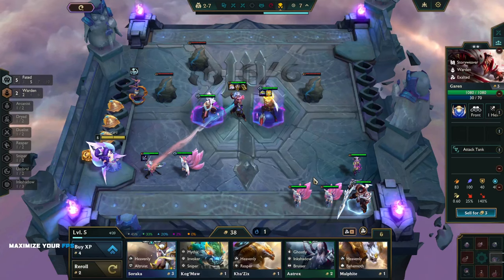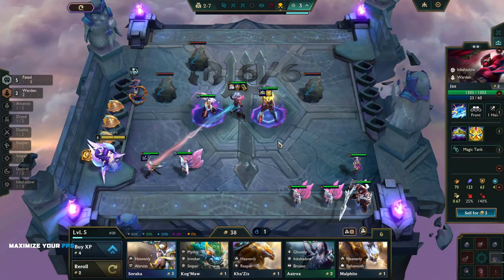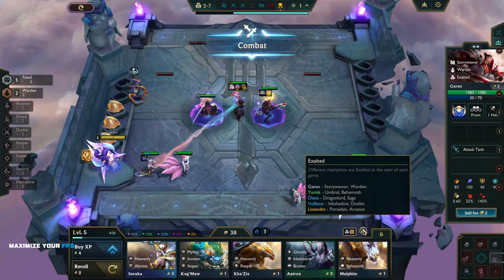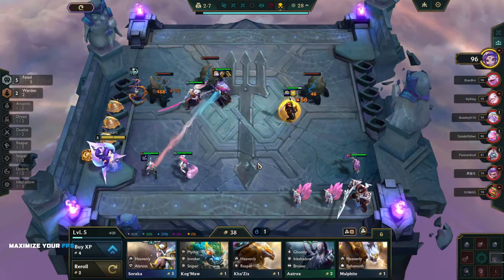We're almost level six. When we level up we can put this in and we'll have the Warden back again. He is Exalted — Diana, Voli, Lissandra — there's no way we put any of those in this comp, so that's fine.